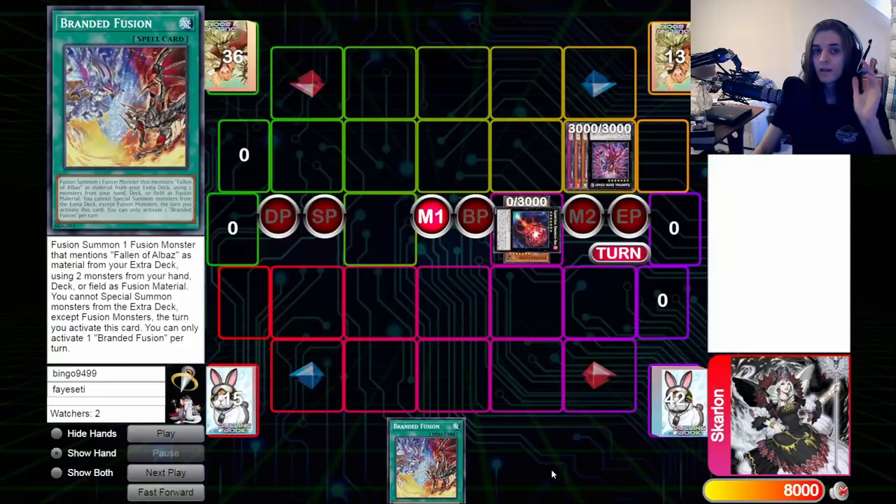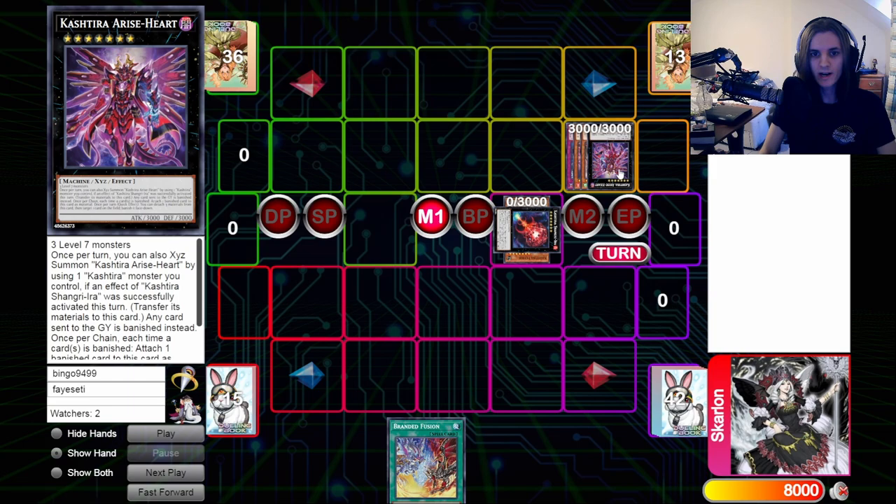It's time for something that's very important going into this format, and that is things that you need to know how to play around and interact with Branded. There are a lot of powerful staples and boss monsters in the game, and you're going to need to be able to play through them or around them. I've compiled a bunch of cards and game states that are going to be pretty relevant in this format, so let's just jump into it.